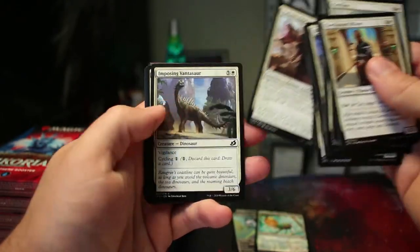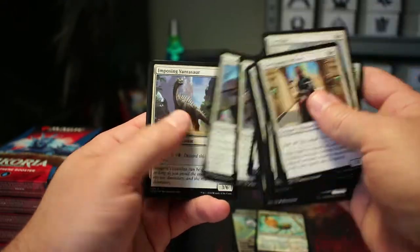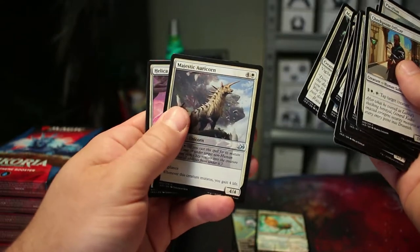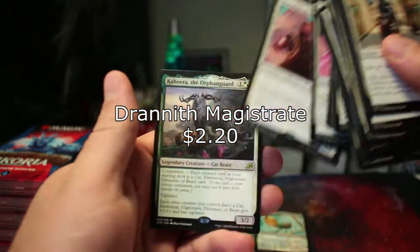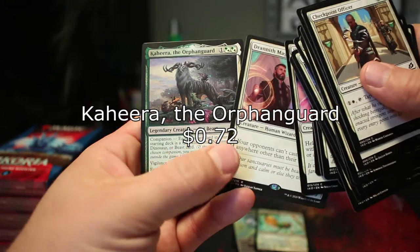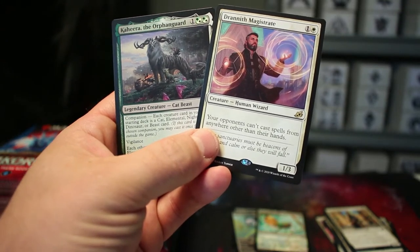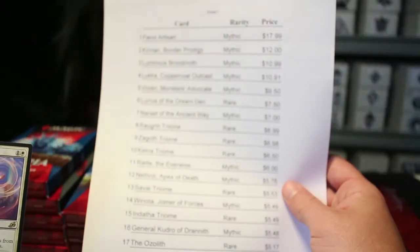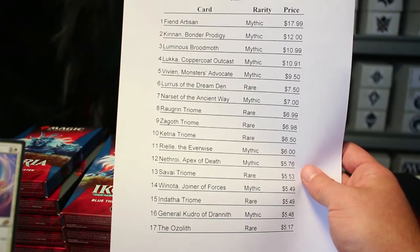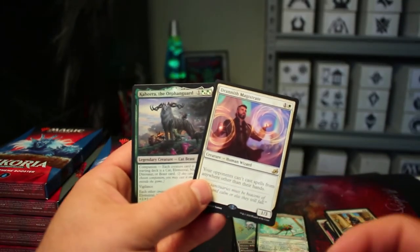Two Splendor Mares in a row, Will of the All-Hunter, Flourishing Fox — a good run of uncommons. Another alternate art, I think that's Adaptive Shimmer. Snare Tactician — see, that could have totally been in Ixalan, he looks like a pirate on a ship. Majestic Auricorn and then a Drannith Magistrate as my first rare, and — oh, double rare right there — Kahira, the Orphan Guard. That was pretty sweet. I got a double rare on my first pack. I don't think any of those cards are worth anything, but that's cool.